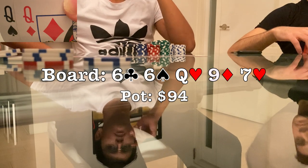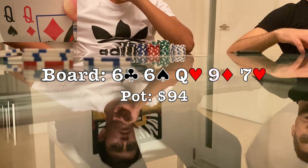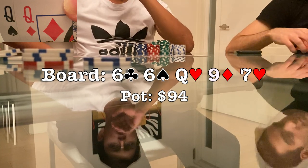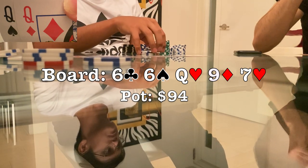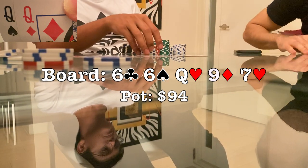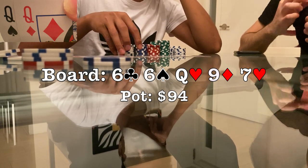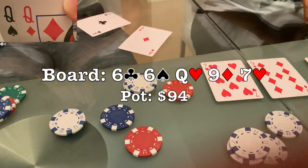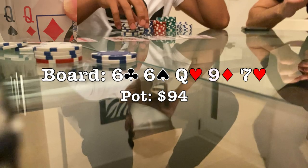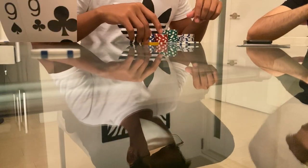Our opponent bets $55 with $95 left in his stack — this is a clear spot to jam. I hollywood for a minute or two and announce I'm all-in. Our opponent then says something really surprising: he tells the table he has pocket aces. That was not something I was expecting — he just called my open pre-flop and he's been coolered hard here, although he did let another person into the pot by not raising. He makes the call pretty quickly. I flip over my queens and we take this $400 pot.